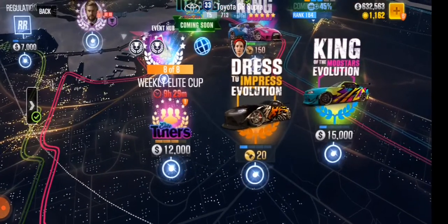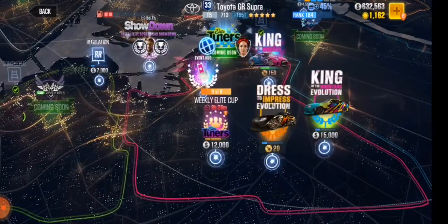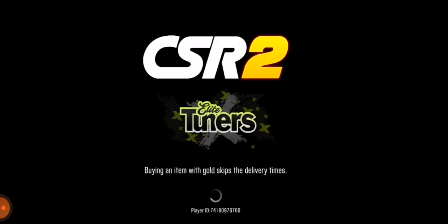My gold, my cash, everything is back. I'll receive the reward from both sessions and play the other one. As I said, that's 16 races in the weekly light cup. This is a fantastic glitch.